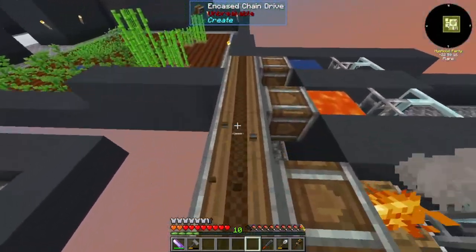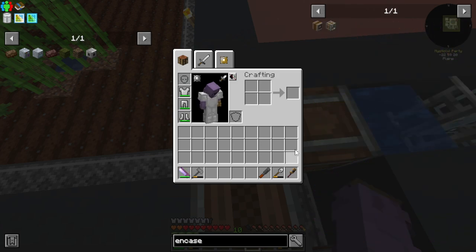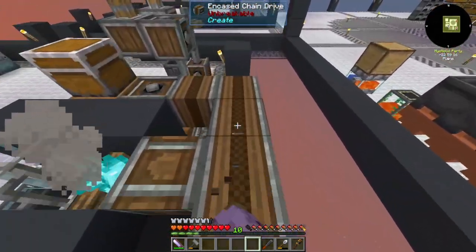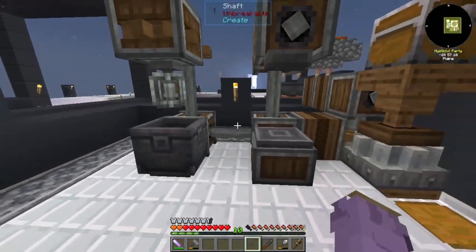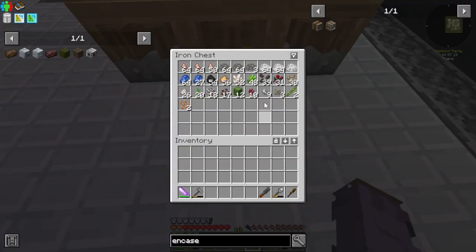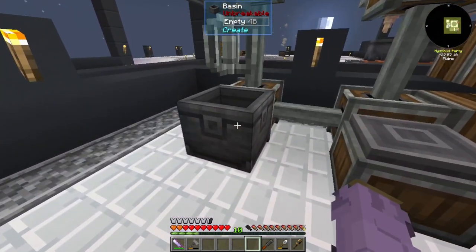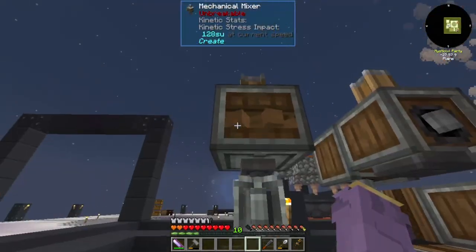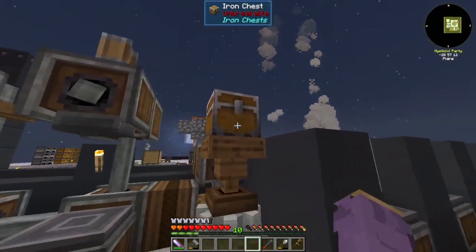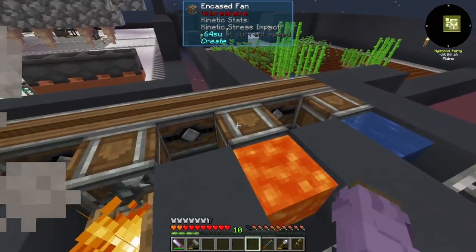Over here we just have a bunch of encased chain drives, which are very, very expensive — three iron plates per, and I have like 15 of them in this setup. I spent way too long on that. The sifters here I need to repair, and I'm out of apatite so that's a pain. I've got the basin running at 128, the mechanical presser at 256, the millstone at 128, and each one of these fans running at 64.